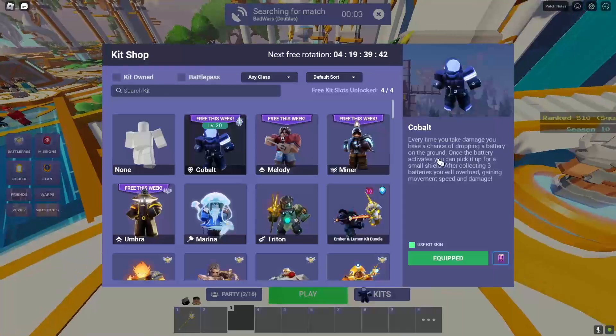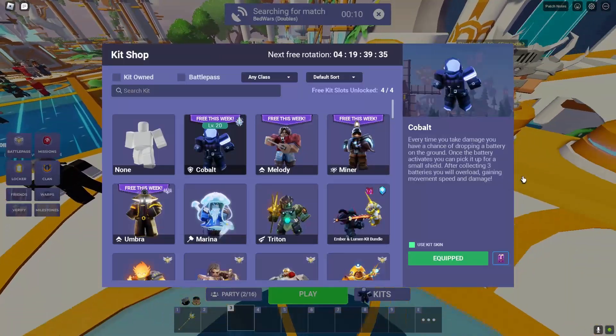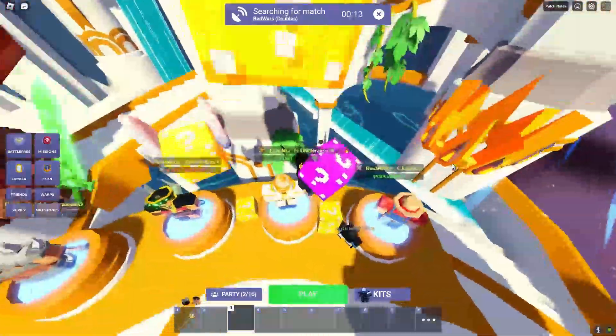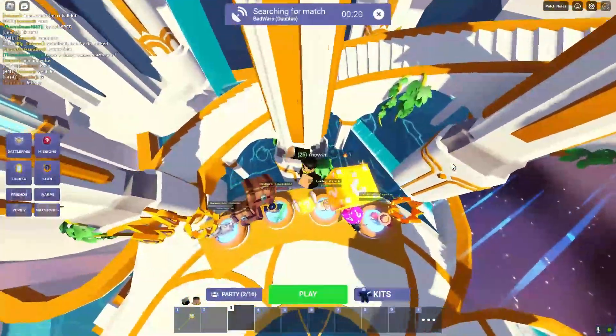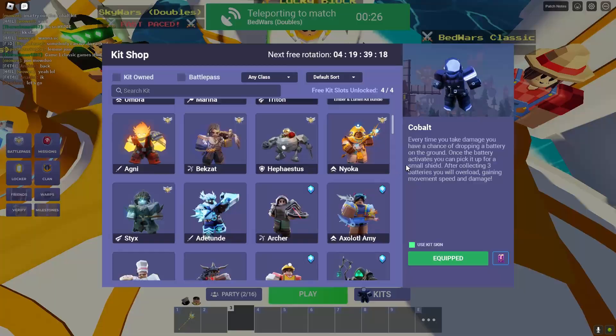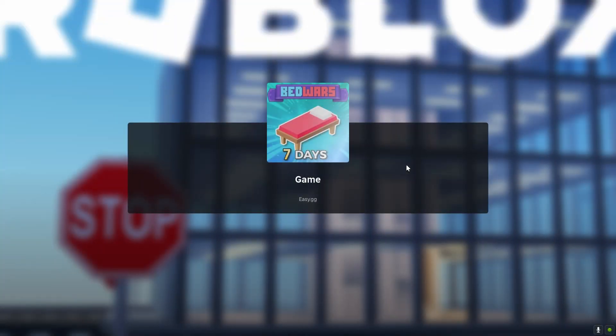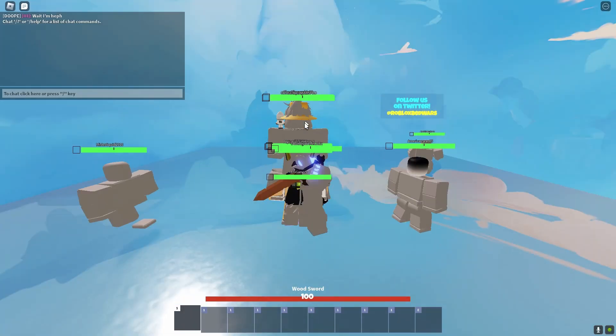The Cobalt kit - every time you take damage you have a chance of dropping a battery on the ground. Once the battery activates you can pick it up for a small shield. After collecting three, I wonder how long the overdrive lasts - if it's permanent that'd be insane. I've seen the Zephyr kit where every time you get a kill you do more damage and can double jump after like five kills, and that lasts pretty long. We'll see how the Cobalt thing works - when it says you have to pick it up, how long it'll take, or maybe you just walk over it.